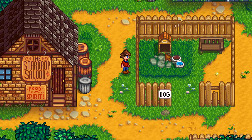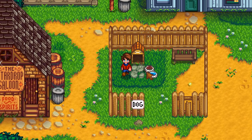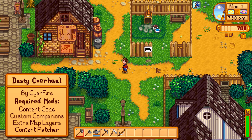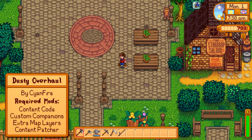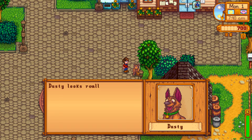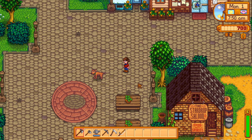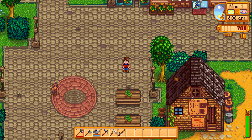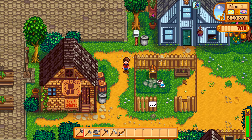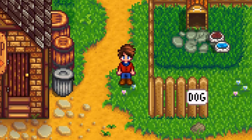In Stardew Valley Expanded, there's a little pen around the dog, who is actually named Dusty, and you can come in and pet him — but he's missing. Well, there's a mod called Dusty Overhaul that allows Dusty to walk around town of his own volition. On rainy days he'll probably be in his pen, and in winter he actually goes into Alex's house to chill with them. Having a dog just walking around town, I don't know why I love that so much, but it's just so nice. They also have future plans that if you marry Alex, Dusty will move into the farm with you — two pets. Love this mod.